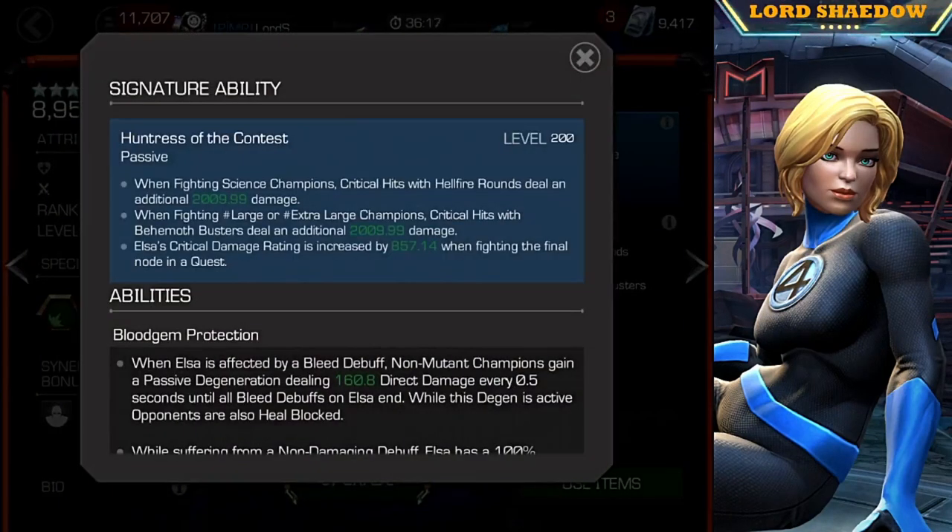Let's look at her signature ability. My initial impression is that she doesn't really need to be awakened — it doesn't seem to add a ton, but that is just my initial impression. For some fights, when fighting science champions it'll help out, and when she's fighting large or extra large champions it will help. Her critical damage does increase a little bit. So it seems like this is useful only in certain situations: either you're fighting a science champion, large or extra large, or you're fighting the final node in a quest.